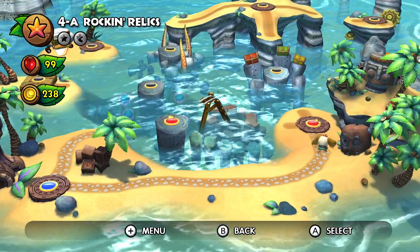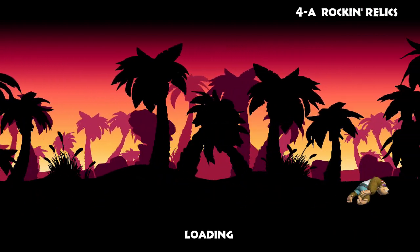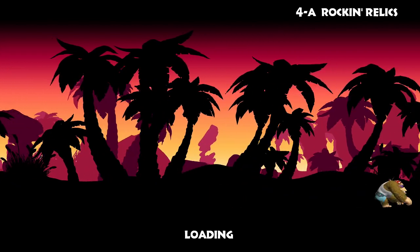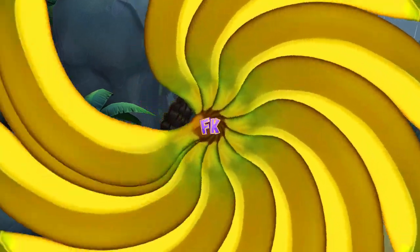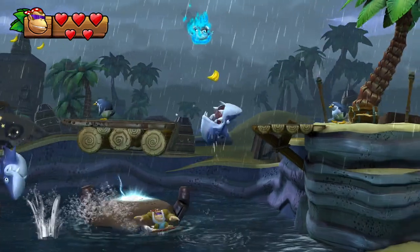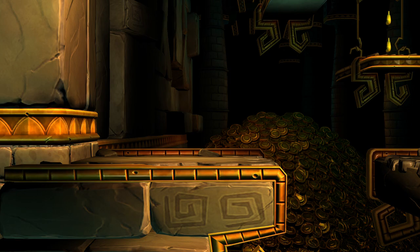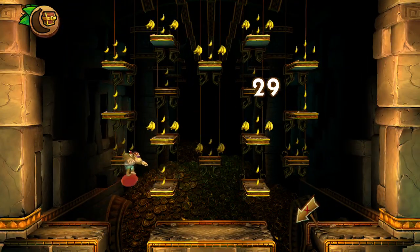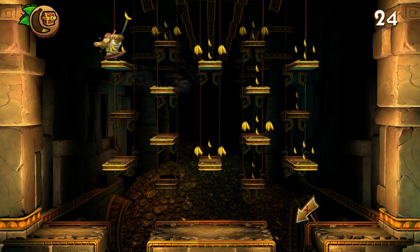Alright, 4-A — Rockin' Relics. 4-A is mostly over water and partially underwater, which is a really cool concept, and I wish more water worlds did that instead of just having you swim all the time. The first area has no puzzle pieces — you just roll, and with a precise jump you can even take no damage. Ground pound between the two sea urchins to get to the first puzzle piece. This is again the weird platform bonus room, which is very slow for no apparent reason.